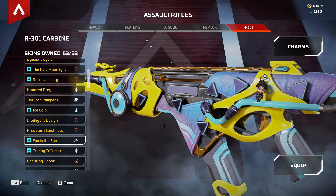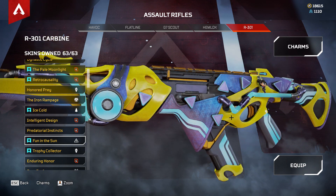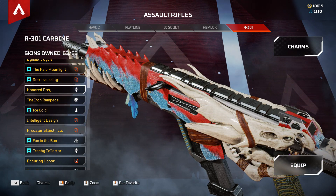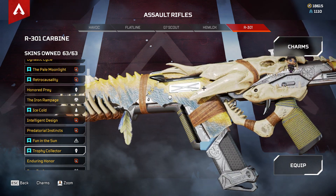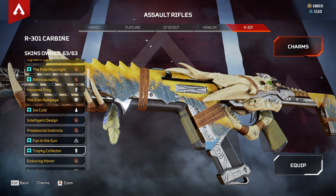This R301 Fun in the Sun skin goes with an Octane skin, so they match together. Then we have Honor Prey again, and the Trophy Collector — you had to buy this one. It's a recolor but it was sold separately.